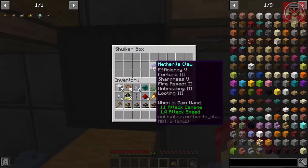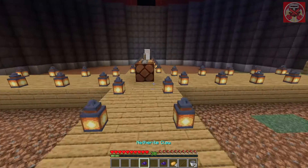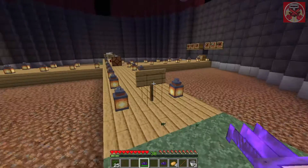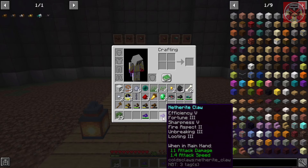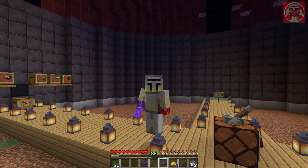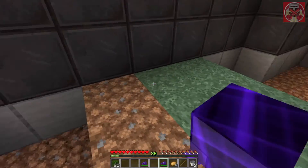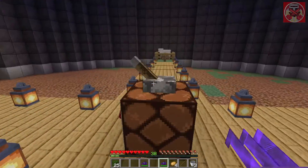Let me quickly show you the enchantments on this netherite claw. You can enchant these claws so they work better for both shearing and digging. I've enchanted this netherite claw with fortune, efficiency, sharpness, fire aspect, unbreaking, and looting. Fortune can definitely increase the amount of loot you get from digging up grass blocks, so the loot from this netherite claw will definitely increase — or at least give you more of the same items more often.